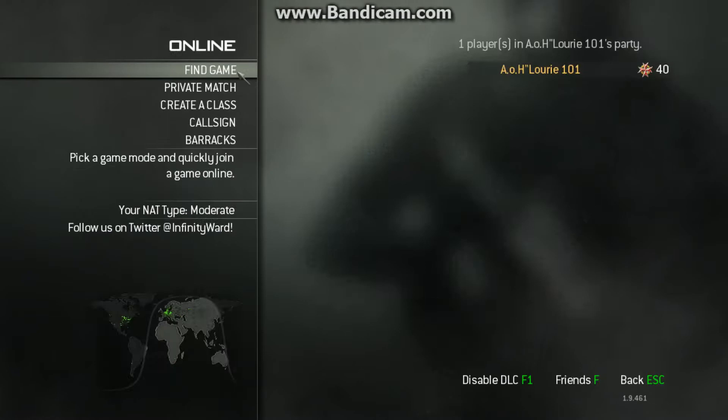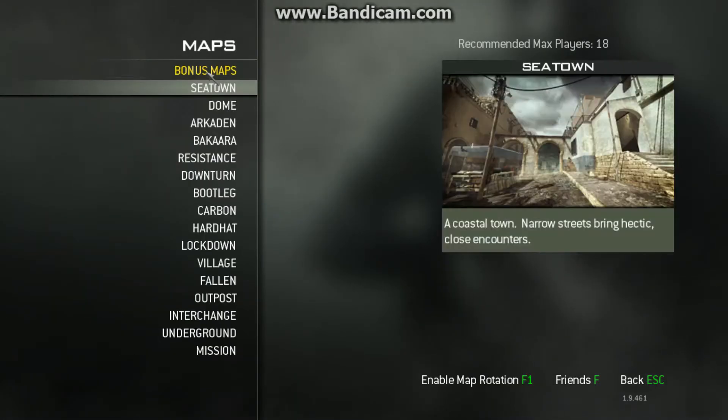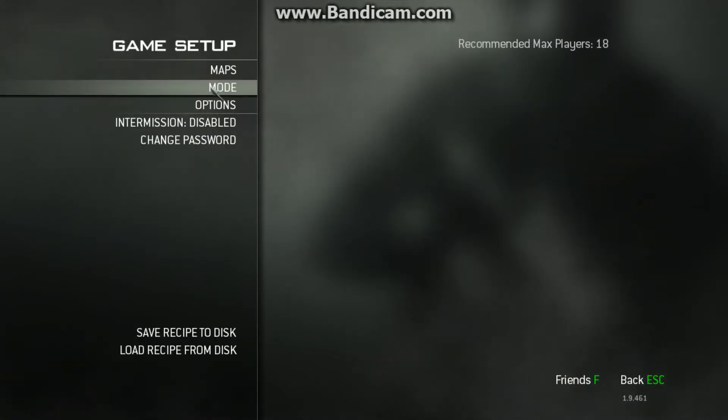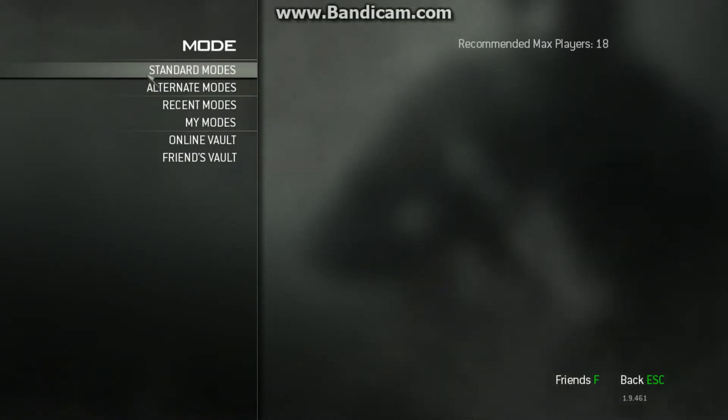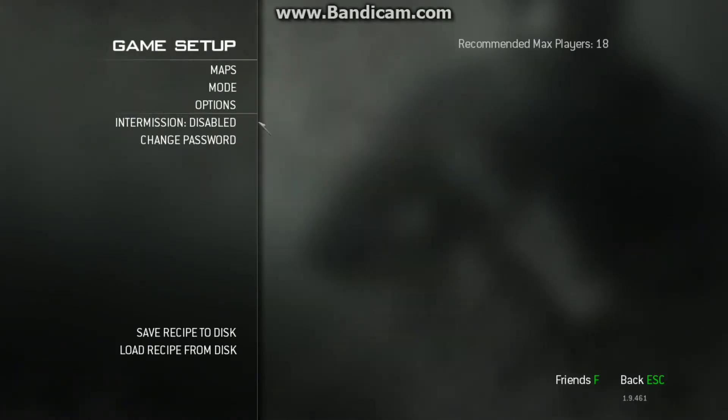So you go to Play, Private Match, Game Setup, Map, map of your choice — I select Dome. Then go to Mode, Standard Mode, then you go to Search and Destroy and select that.